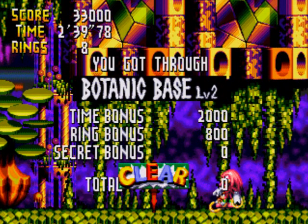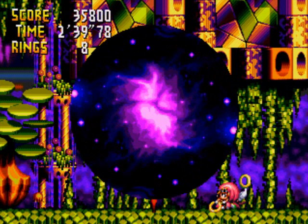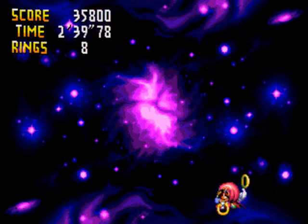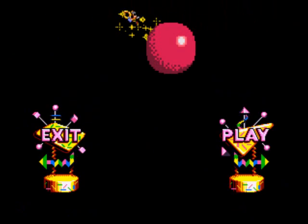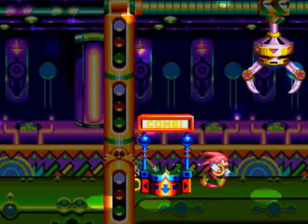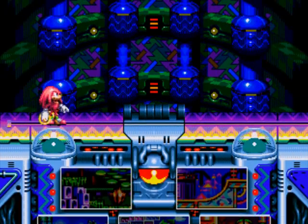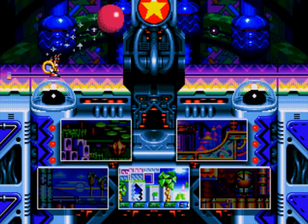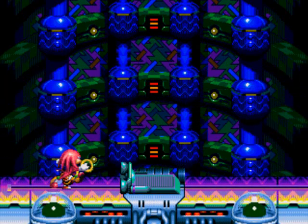We've got level 2 Botanic Base completed. I don't think it's looking very good for me getting any more chaos rings for the majority of the game. I think I'll be just stuck with one — I think there's six in total. We're almost done. Actually, we're not even close. I was hoping we'd be almost done. I think we're almost done with two levels. Alright, let's see where this is taking us. Back to the tower again.